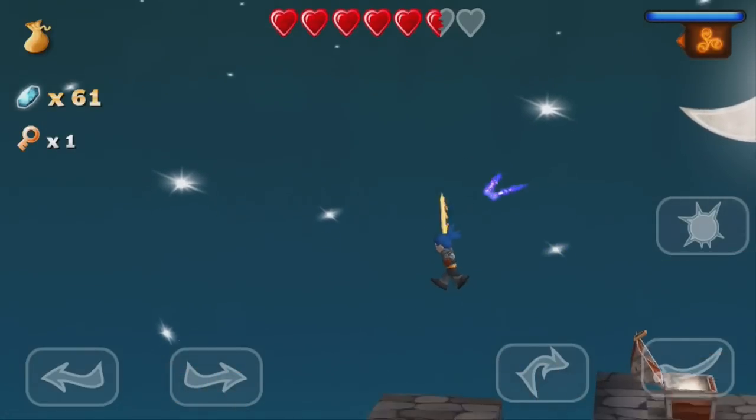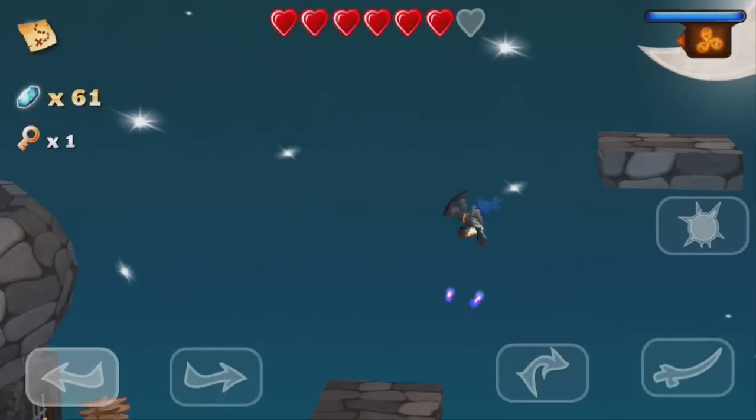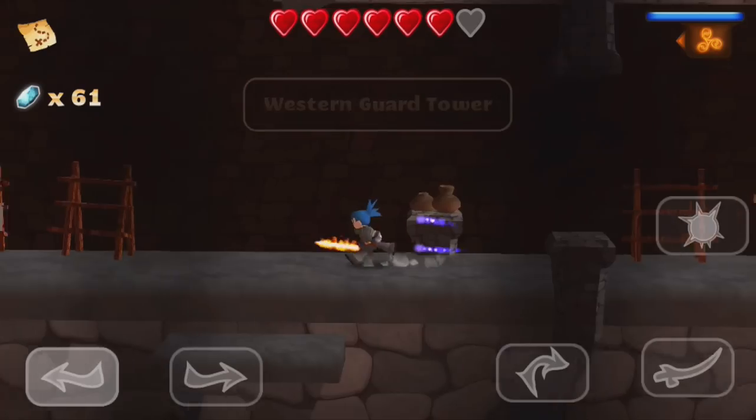The chest contains a key — that's the second chest, we're all done here. Time to keep going. There it is — open the door and this takes us to the western guard tower.